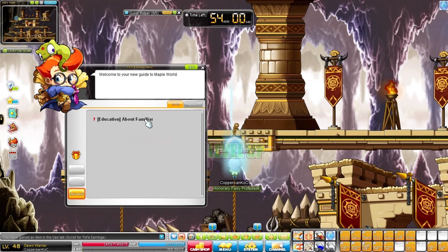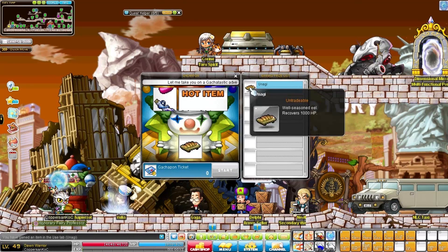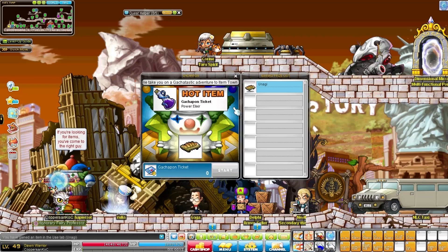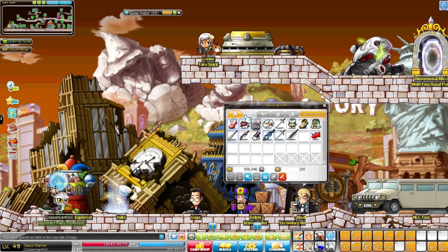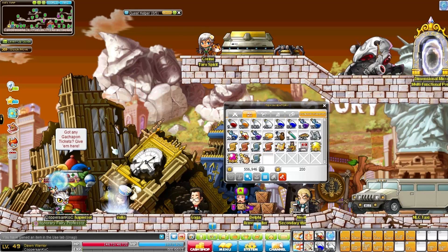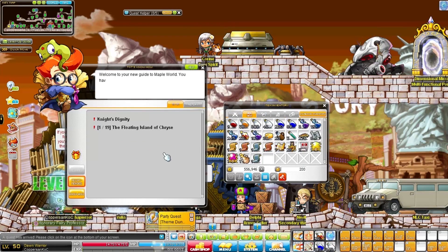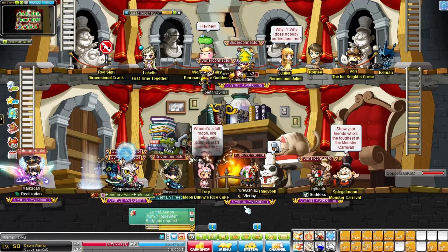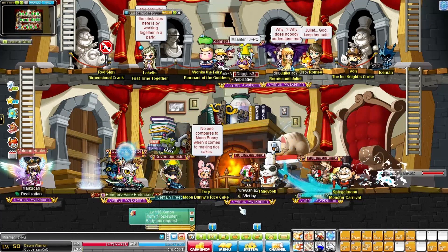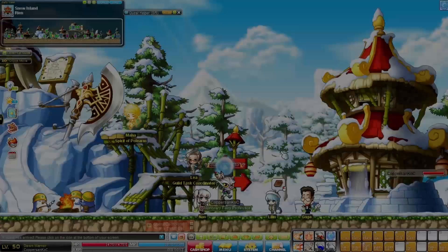Some very good tips from the livestream: if you play MapleStory Global, there's an orange-haired guy called Todd's Knowhow on the top left of your screen. Every time you complete his quest, you get a free level up — but don't do it at 90% experience or you'll only get 10% toward the next level. Get the free level up every time. At level 50 you can do PQs — Femke did the Ludy PQ, which is pretty awesome.